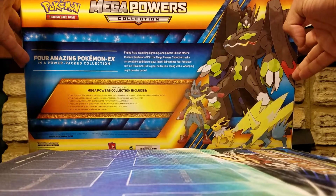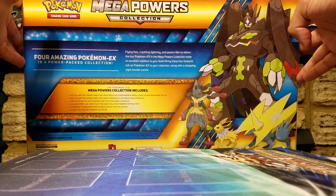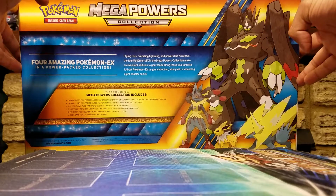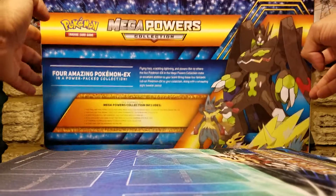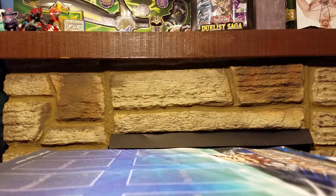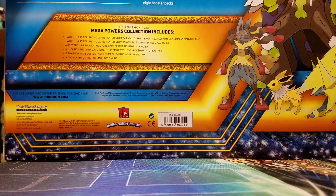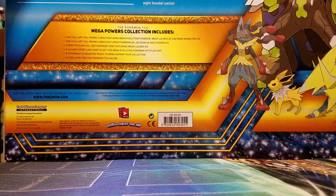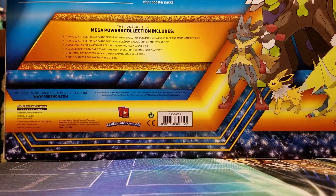The four Pokemon EX in the Mega Powers Collection make an excellent addition to your team. Bring these four fantastic full art Pokemon EX to your collection, along with a whopping eight booster packs. It comes with two full art promos featuring Mega Evolution Pokemon — Mega Lucario and Mega Manectric — two full art foil promo cards featuring Jolteon EX and Zygarde EX, a spectacular full art oversized card featuring Mega Lucario EX, a Lucario Spirit Link card, the eight booster packs, and a code card for online.